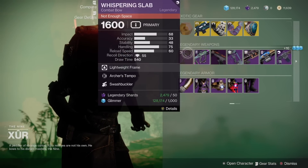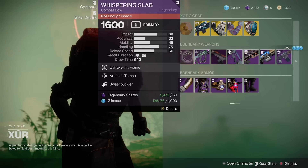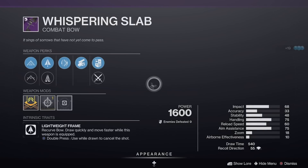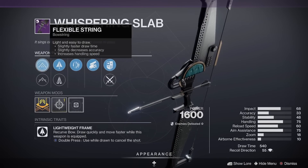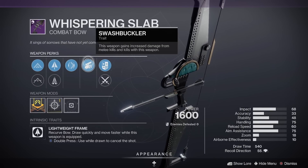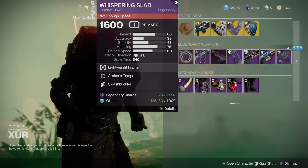For legendary weapons, we have the Whispering Slab with Archer's Tempo and Swashbuckler. This was actually one that Mr. Sifu said he would kind of like — Target Acquisition, Archer's Tempo, Swashbuckler. Doesn't seem like too bad a combo. That's Mr. Sifu's pick of the day.